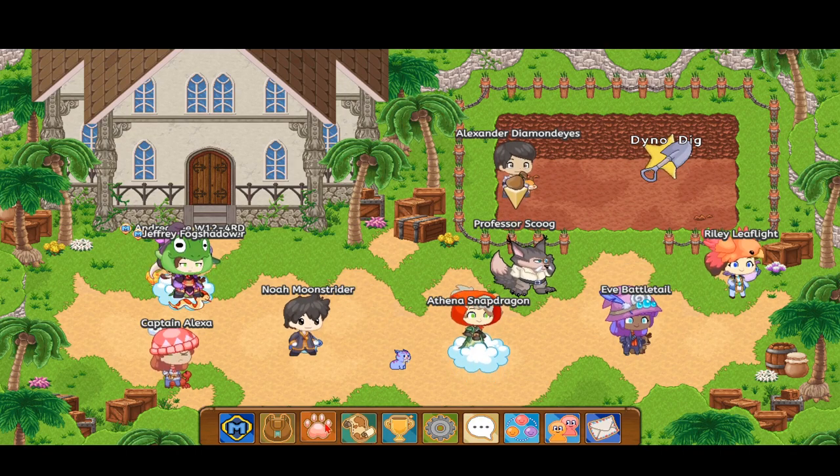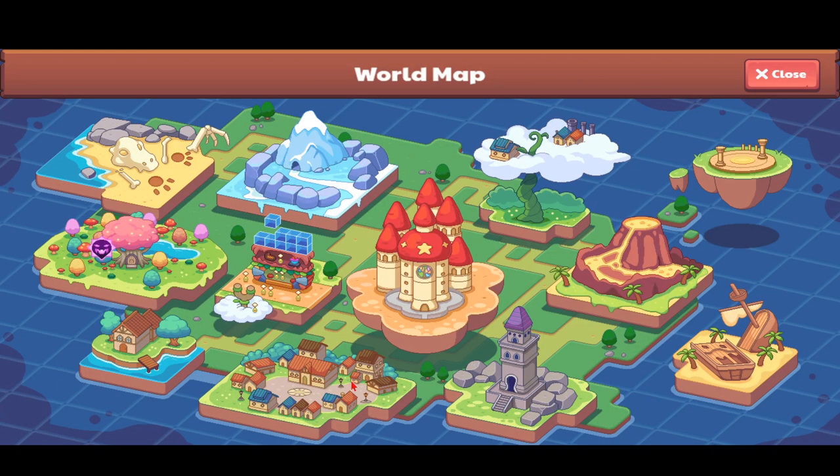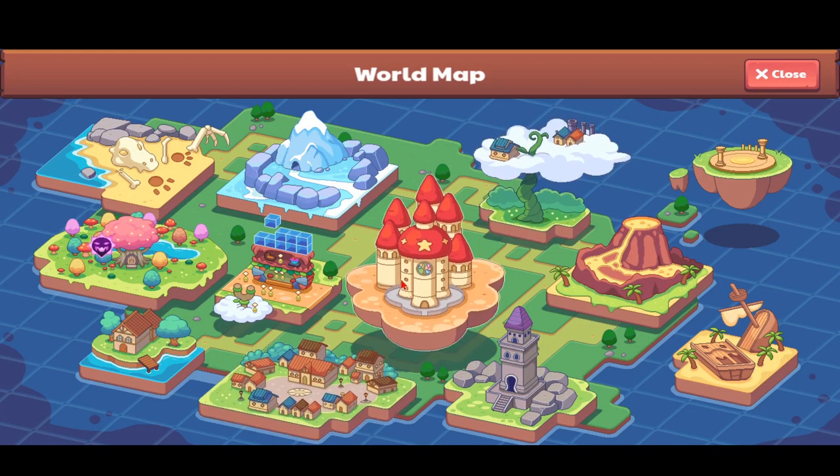But let's catch it now. You're going to go over to the world map and head over to the very center of your world map. It's called the Academy. If you are new to Prodigy, you're probably going to need to do a few quests before the Academy is unlocked for you.